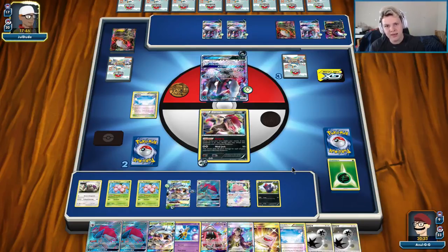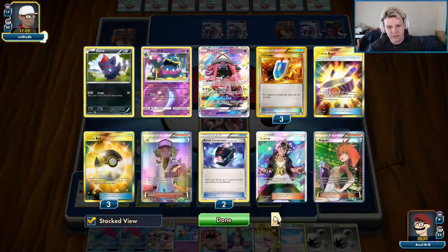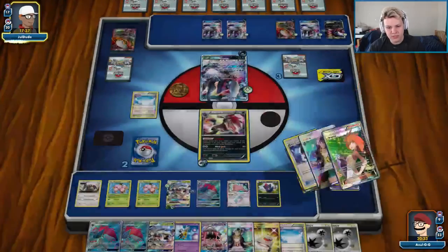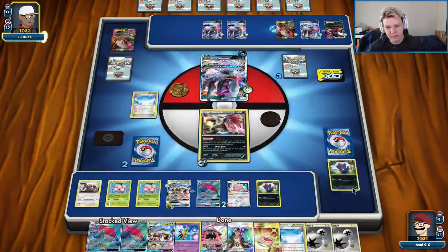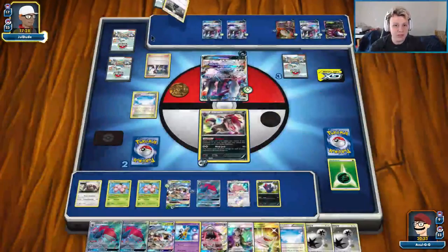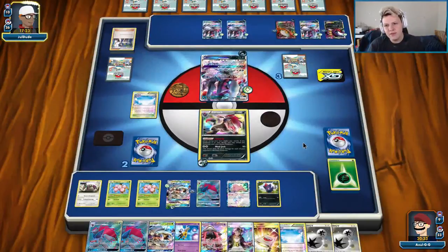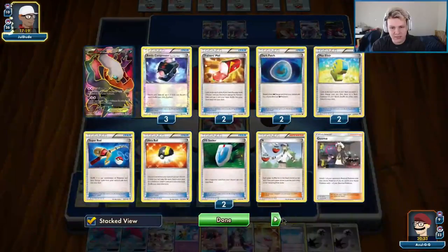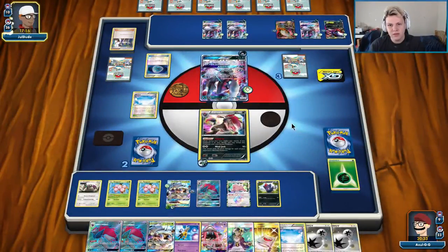We're currently ahead, and now it's just going to come down to if they N us and if we're able to draw out of it. We have one Colrus in the deck, so we still have a lot of access to Colrus through Ultra Ball — one Ultra Ball, one Lele, and a Via Seeker. He's going with Juniper here, didn't have access to a Via Seeker. Even if he did N us, he might not have been able to knock us out, actually — he was getting low on Dark Patch and Max Elixir.